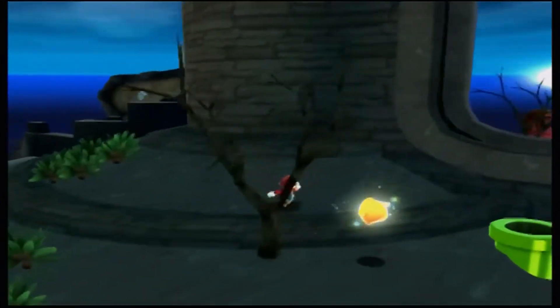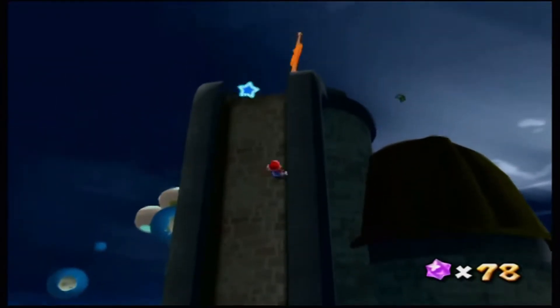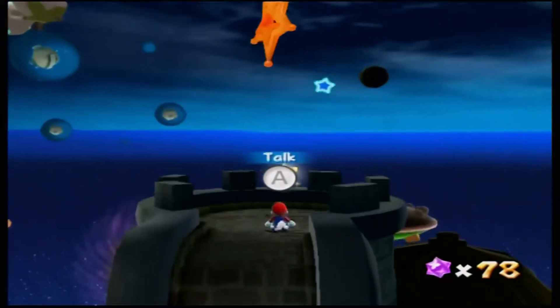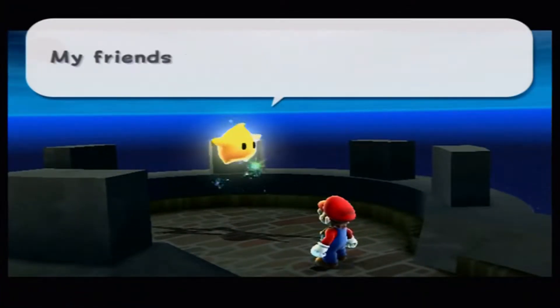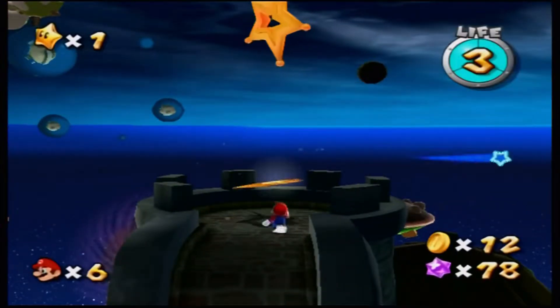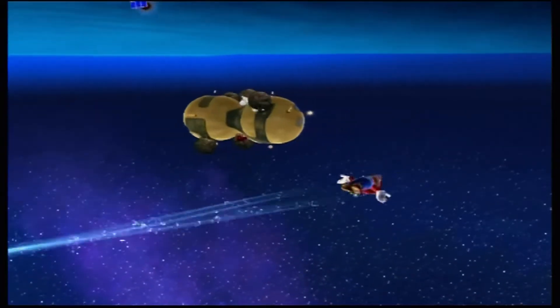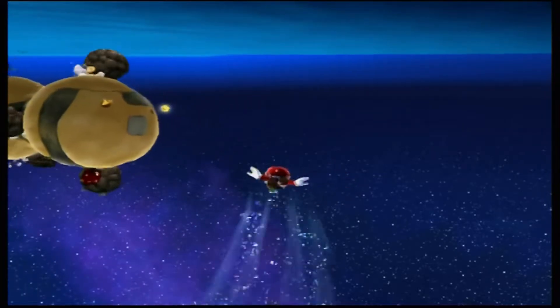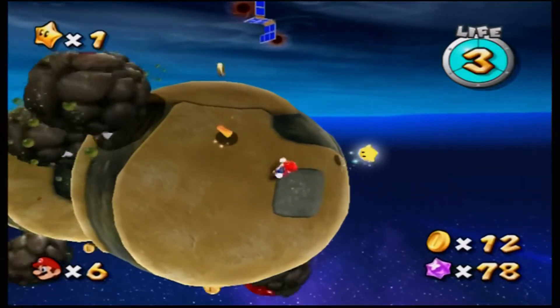The good old long jump — it's kind of a real pity that they didn't have it in Sunshine, but I guess when you had FLUDD there was no need of it. 'My friends are ahead, hurry!' Alright — slingshot and launch to a peanut-shaped planetoid, covered in muck.